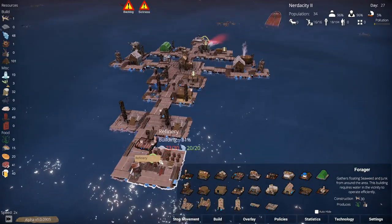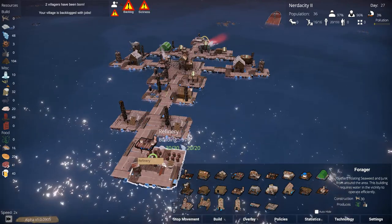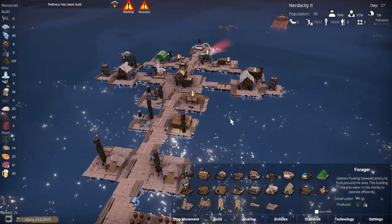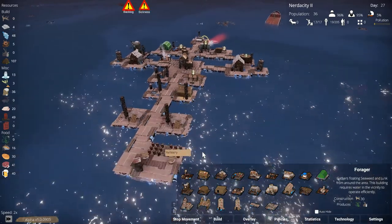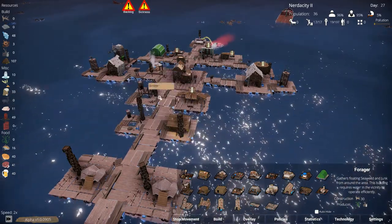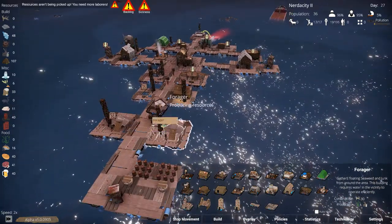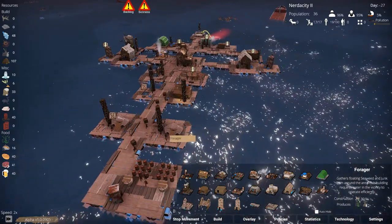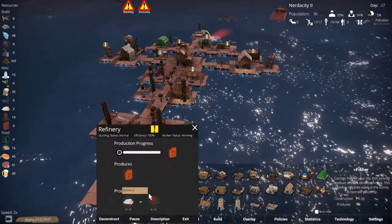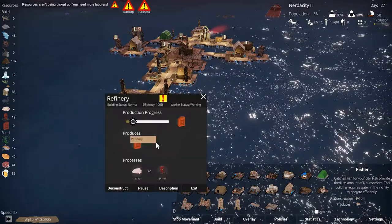All we need is more people. The refinery is almost done — it has all the resources and it is built. The scavenger has a ton of stuff waiting to be picked up; the deep diver, the fisher, the forager all have items, and some of that should be kelp, which will mean our medicine hut can make some medicine for us. It's getting all the stuff it needs down at the refinery, which means we can build motors.